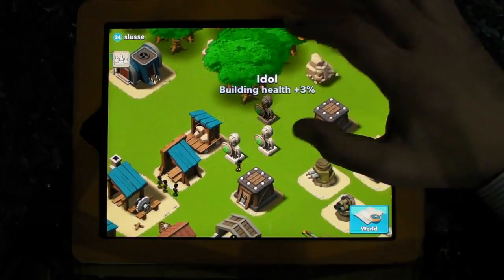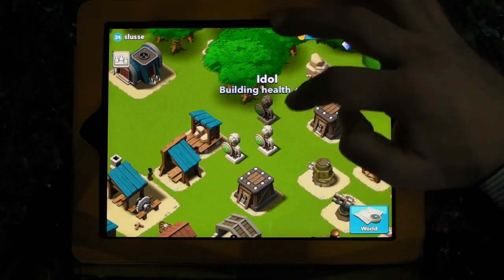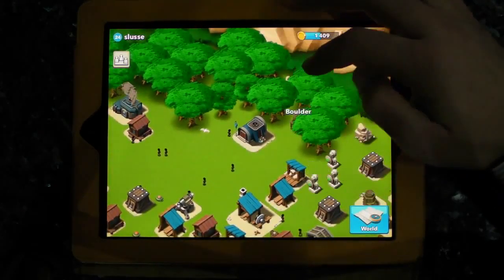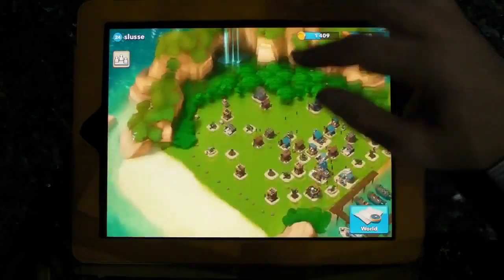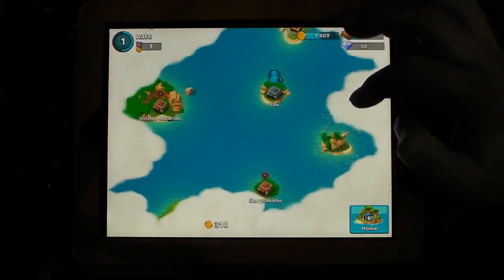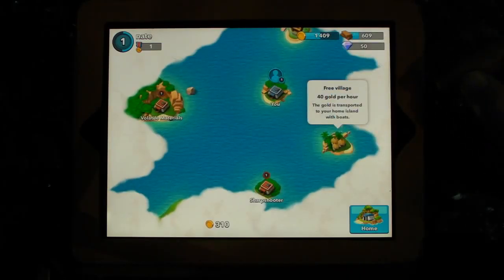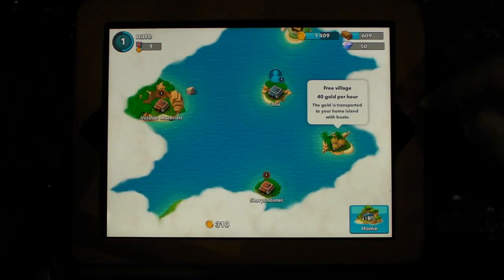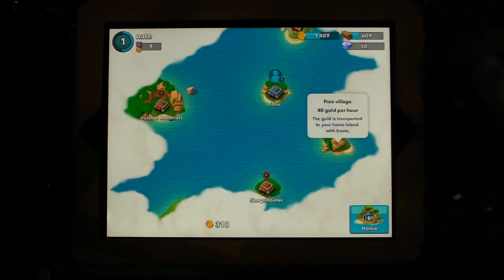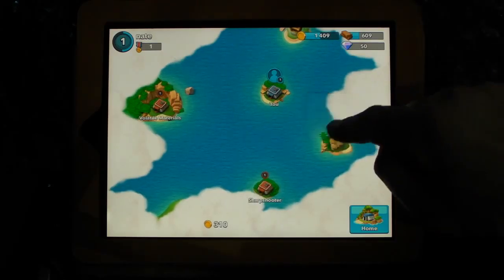Building health — building these idle things affects the building health, I suppose. Let's have a look around the world. This one must have opened up: free village, 40 gold per hour. The gold is transported to your home island with boats. Can we go there?